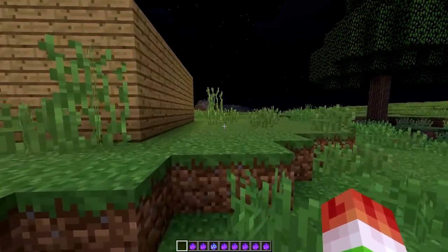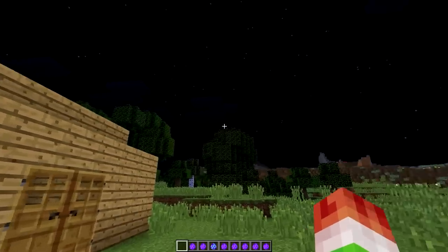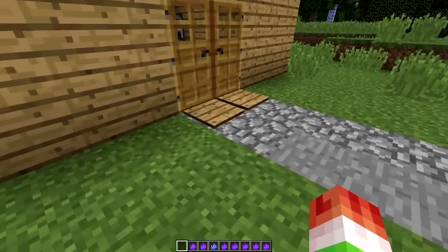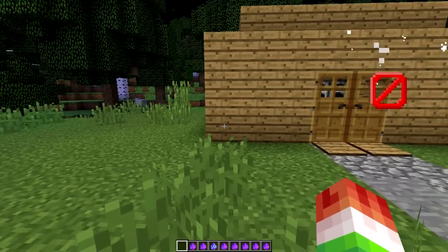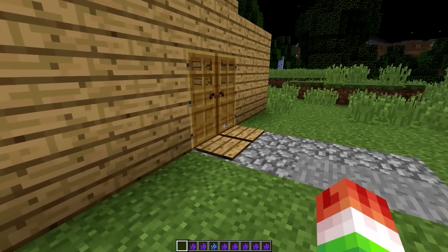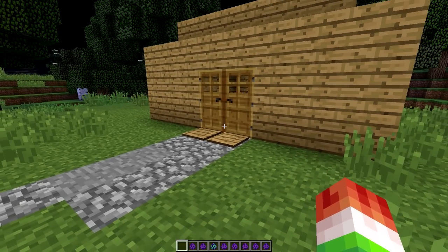That was absolutely hysterical, but before he comes back we need to troll him again because he's still down there confused. The moon's going down so he's gonna come up and try to get some sleep soon. Before he comes back, we have a troll sound — we're gonna place these on the pressure plate, and once he steps on this pressure plate to come inside his house, this is what he's gonna hear. He's gonna freak out.